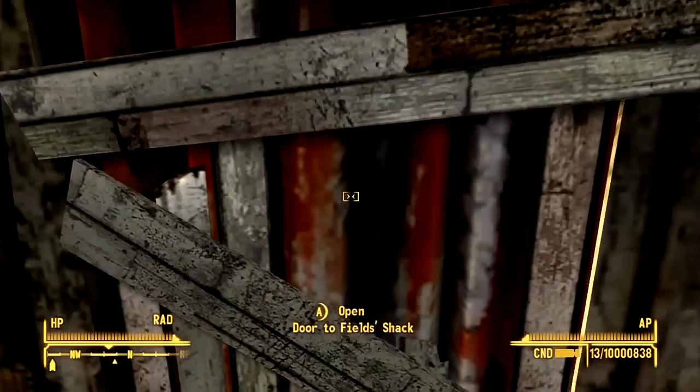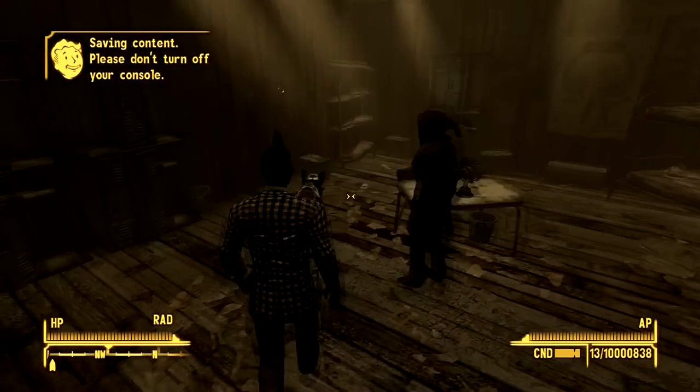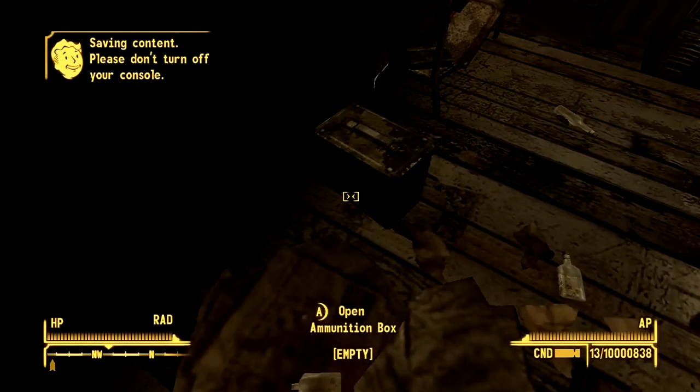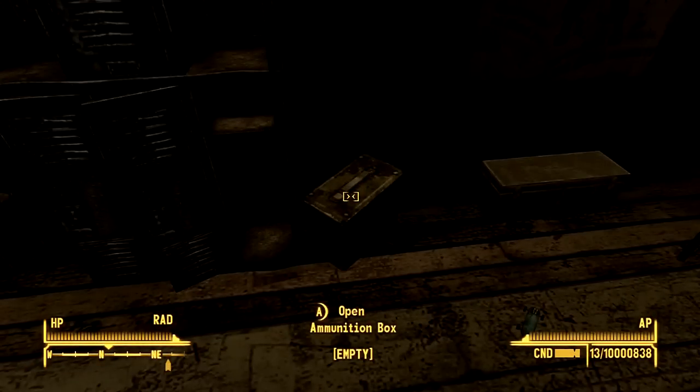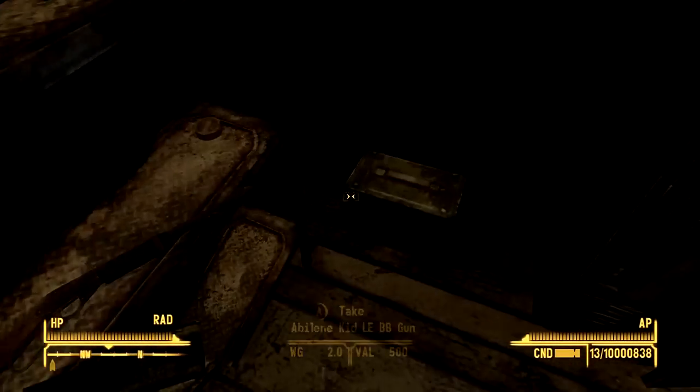So it's in here, and it has some other valuables — well, not valuables, but ammo. Here's some ammo I already got, and then there's a little toy box right next to it, right here. And then here's some ammo I haven't got yet.